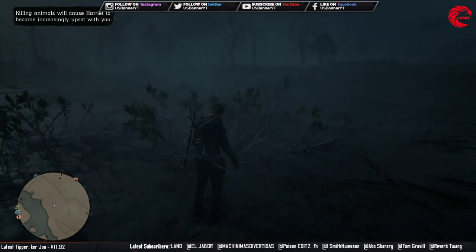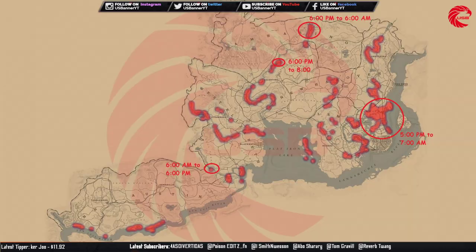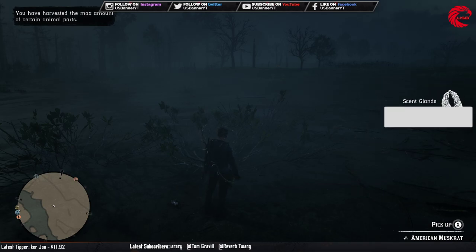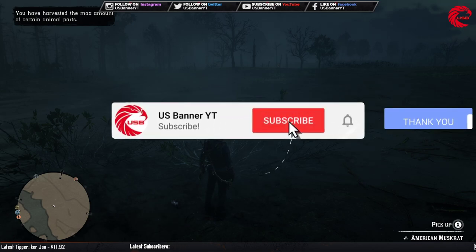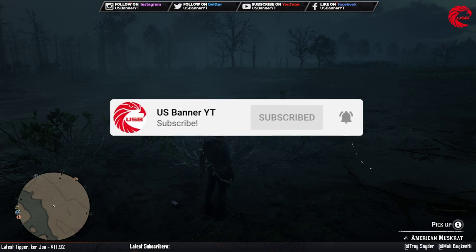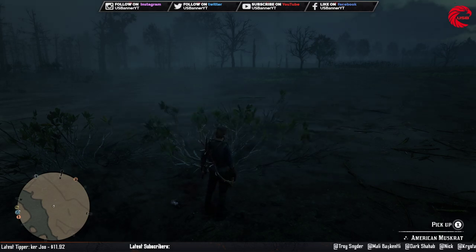Hopefully this video helped you out to find American muskrats in Red Dead Online. Go to this location and find the muskrats. If this video helped you out, don't forget to give it a thumbs up and subscribe to the channel if you want to keep updated about Red Dead Online and all Rockstar updates. Thank you guys for watching — see you in the next episode, till then take care and stay happy.